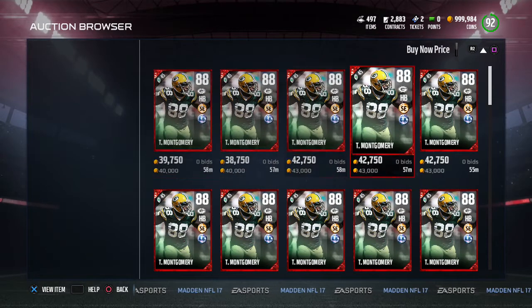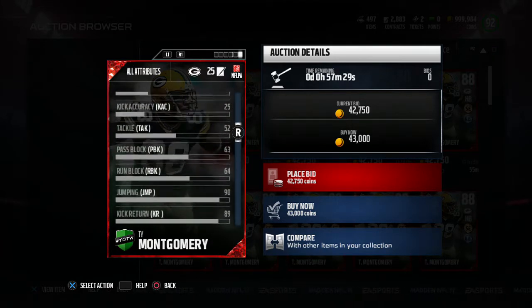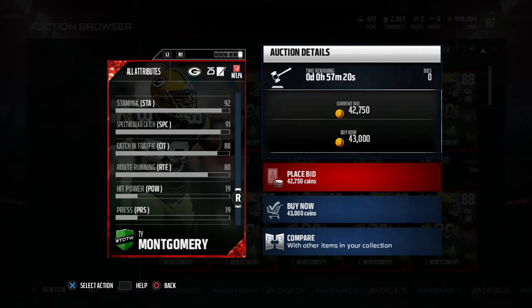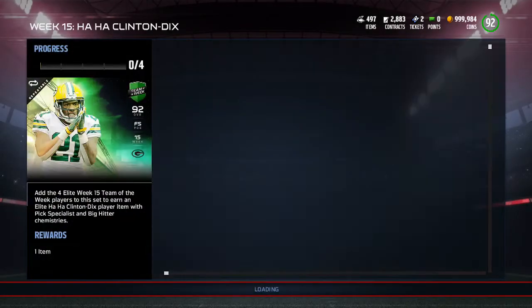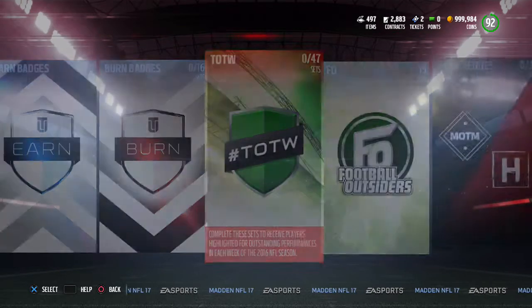He's going for around 40k right now. He has 91 speed, 93 acceleration, 86 elusiveness — he doesn't really have the stats of a halfback, but he has that speed and 84 catching. He's also got 91 spectacular catch, 80 catching in traffic, 80 route running, and 90 release. Not a bad halfback — he'd be a pretty good, glitchy slot halfback if you're running something like four verts.